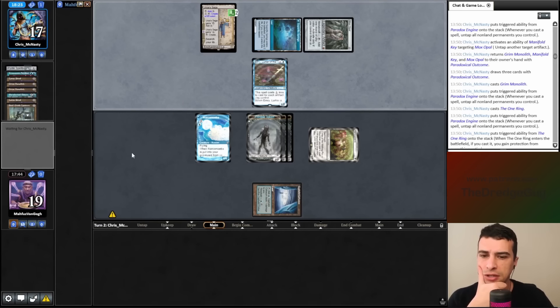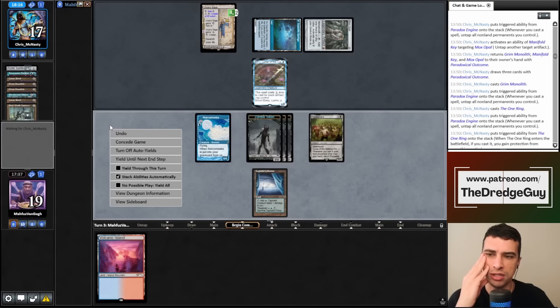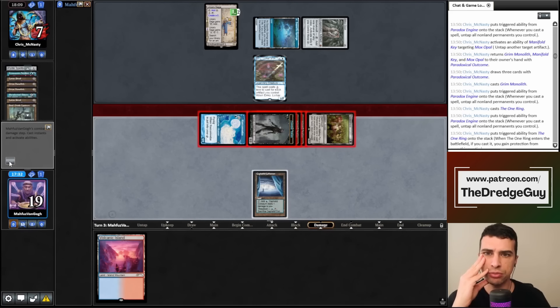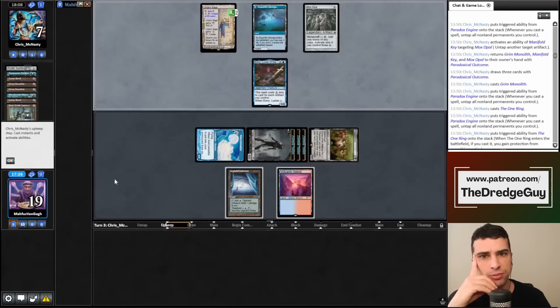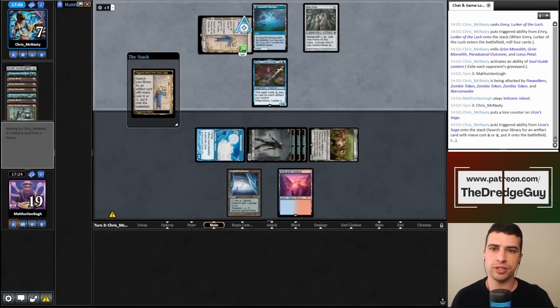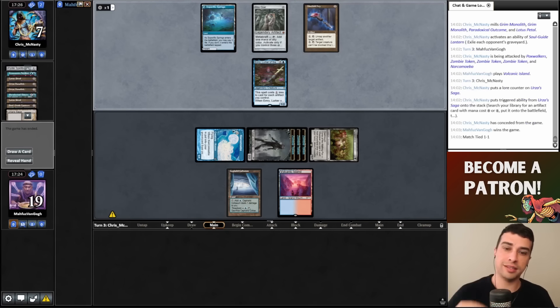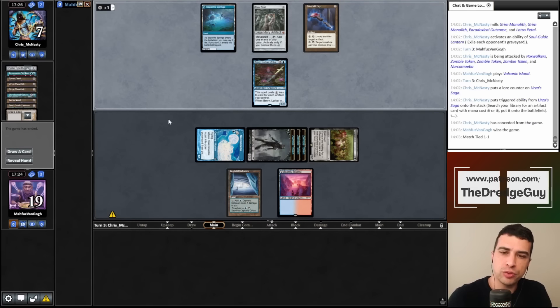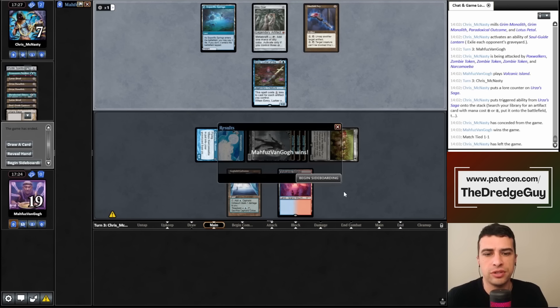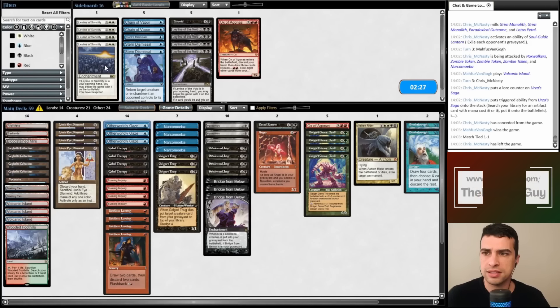My opponent casts Emry, sacrificing Lotus Petal — didn't hit anything relevant. They sacrifice Soul Guide Lantern immediately. We only have a land on top but we can attack two turns in a row. My opponent blocks with Emry at some point — let's attack. No blocks — we deal 10 damage. Urza's Saga taps for mana, but Mox Opal isn't producing mana now as their only artifact. They tap Saga and then — they concede. We won after a mulligan to four!